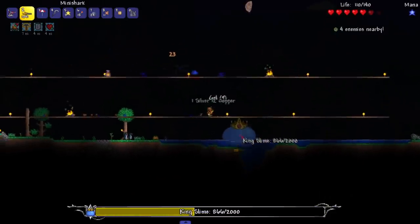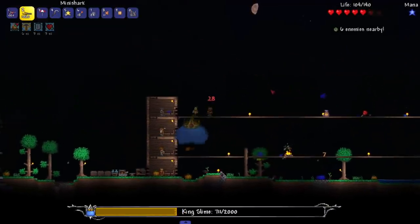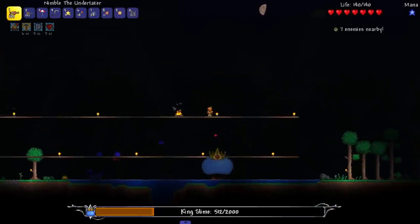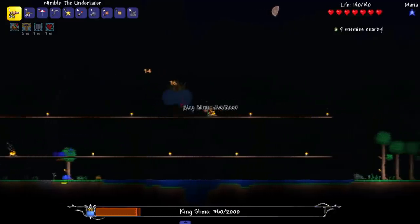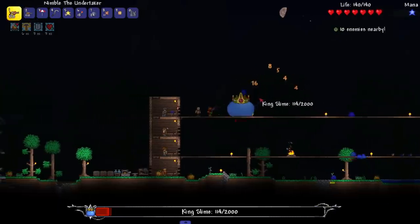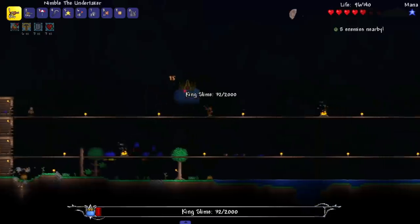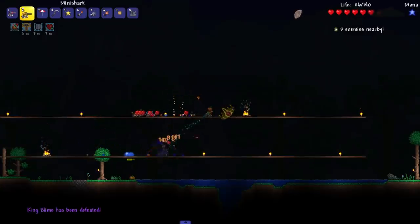I might use the Undertaker a little bit here because it hits way harder. Let me at least get him to half health with the Undertaker. Andre, your aim is booty cheeks bro. I am using platinum bullets which do 5 range damage - I had a bunch of platinum and instead of making armor I chose to make bullets. Why not, it's the whole point of the challenge. What is that little side hop? King Slime's been trying to learn how to speedrun. Next thing I know he's gonna do a backwards long jump on my ass.